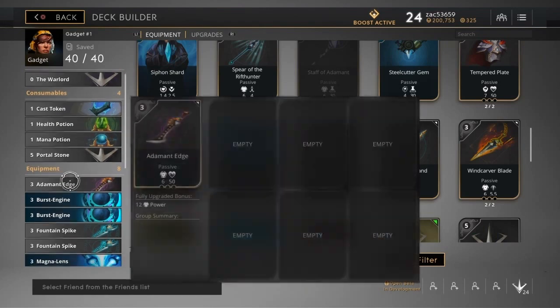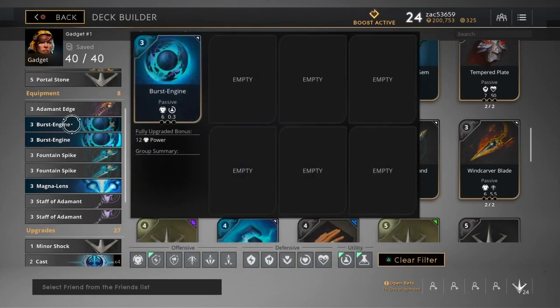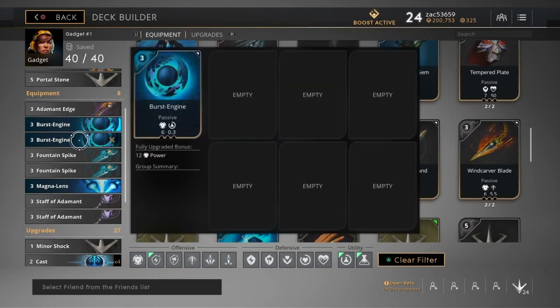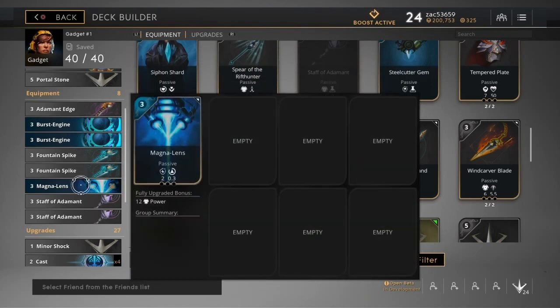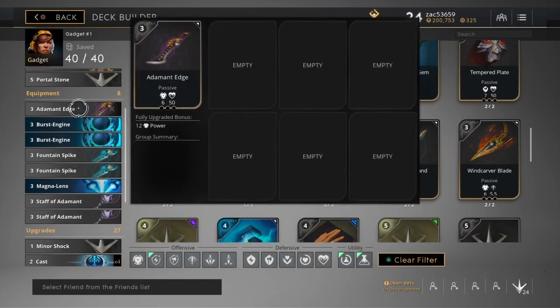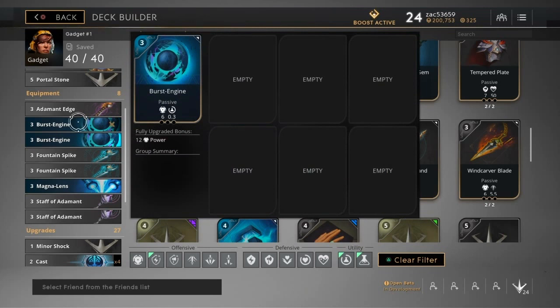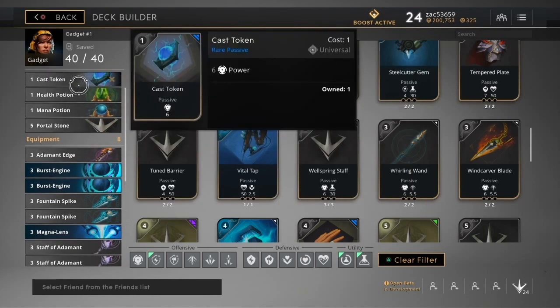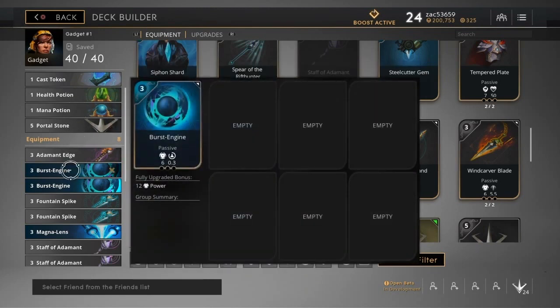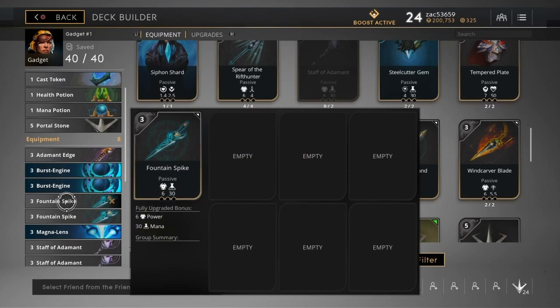Now let's get into the actual equipment. I've got adamant edge, two burst engines, two fountain spikes, one magna lens, and two staffs of adamant. My usual starter item is burst engine — if you watch my streams you'll see that's how I start, even though I should be starting with cast token, health potion, and mana potion. I start with burst engine because you want to get power right away.